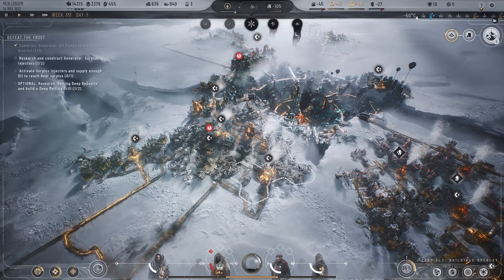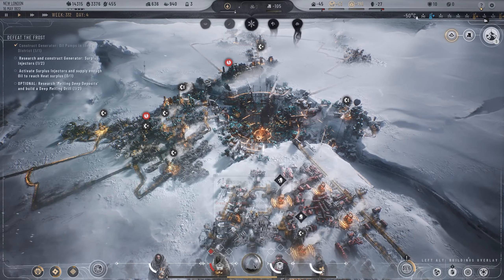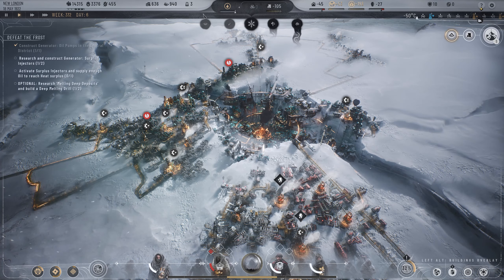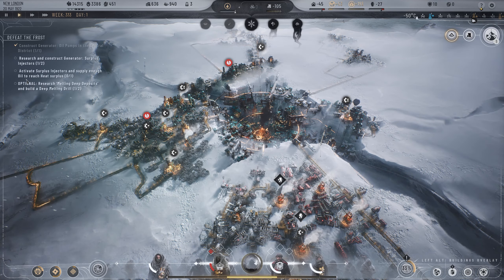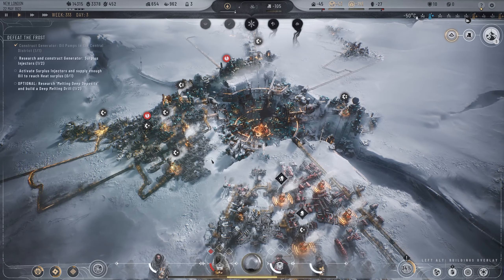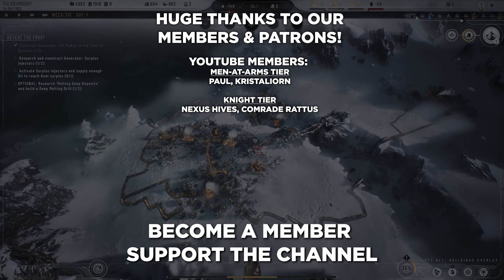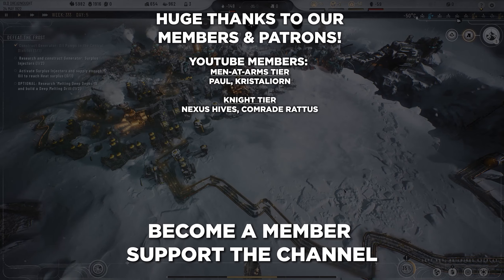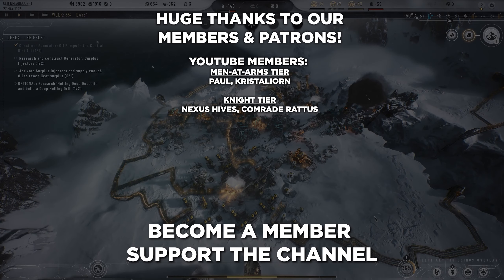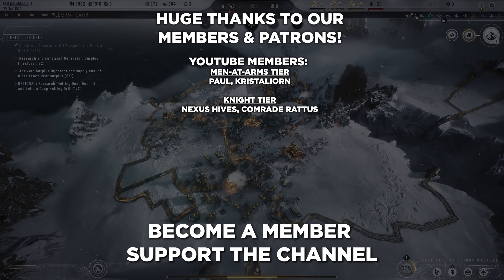Ladies and gentlemen, we are at the end of this episode. We're okay — it's not the best, but we are heading towards equality and progress. What we need are cores; we need to activate and research surplus injectors, research melting deep deposits, and build a drill. But that requires cores and we don't want to waste them. Thank you so much for hanging out with me today. If you enjoyed it, give the video a like, subscribe, and leave your comments below. We'll see what happens in the next episode of Frostpunk 2 — this is Havoc, I'll see you in the next one!